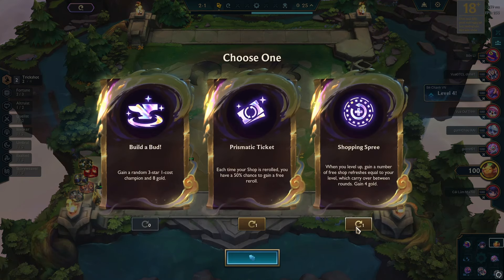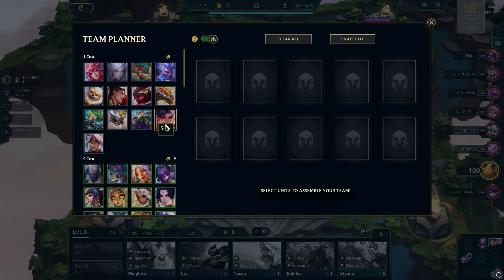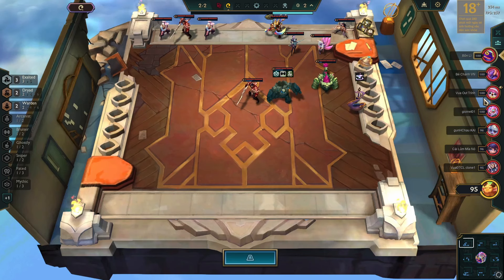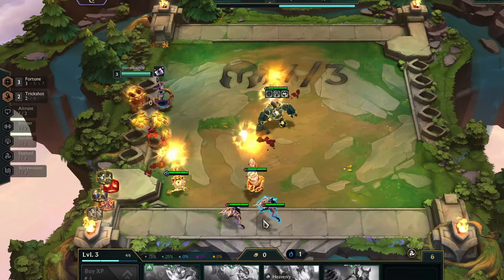I tried finding a Kabuko, but it kept eluding me. I started with a Silver Teemo opener, aiming for a Trickshot Bruiser comp, but in TFT, things rarely go as planned. Many of my opponents had Bruiser Emblems. Somehow, I finally found a Kabuko to activate the Fortune synergy.